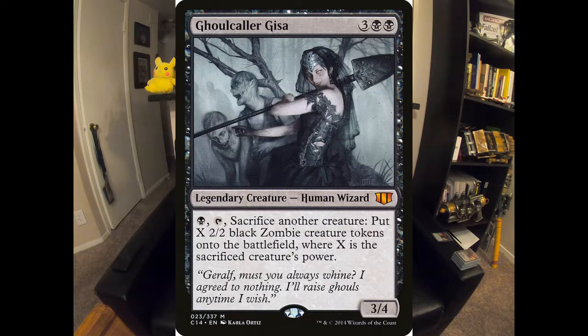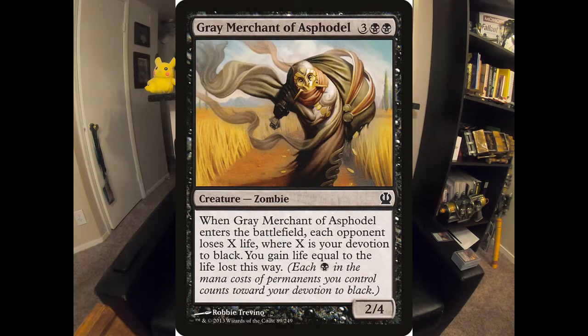Ghoulcaller Gisa — I really like her as a way to blank my opponent's removal on my demons. If they go to kill my demons, I want to have some black mana up and be able to just sacrifice that creature to her and get a whole army of 2/2 zombies out of that. And of course, if you haven't realized it's coming — that's Gary, Grey Merchant of Asphodel. This card has gotten out of hand before; I've actually put people out of the game off of a properly timed Grey Merchant. The only card I don't have that I might want is Phyrexian Obliterator — that 4 mono-black mana cost would be really nice with some of the devotion cards.